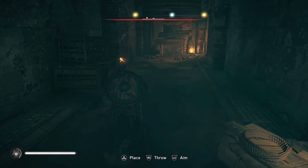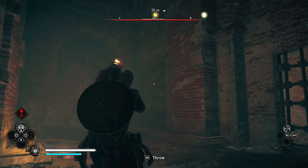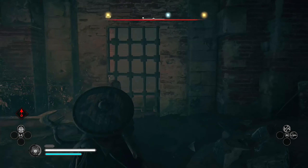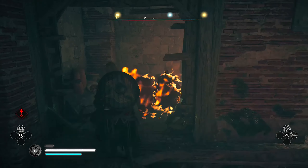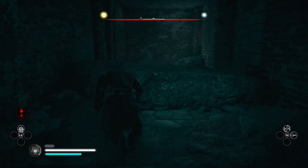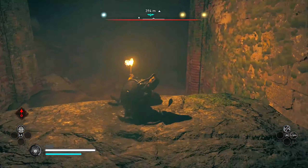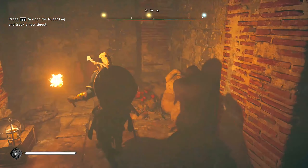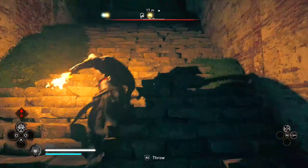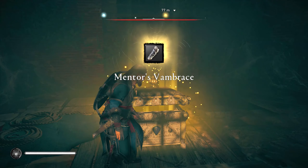Pick up one of the exploding vases, make your way under the little passageway, and throw the vase at one of the walls — it'll be in the corner; it's just going to be a bit dark. Don't catch yourself on fire, because that's a mistake I and many others have made. From there pull out your torch and make your way upstairs. You'll want an arrow for the next part — though you can also use your torch. Shoot or throw at the wall, make your way over it, and you'll see a golden chest containing the mentor's vambrace.